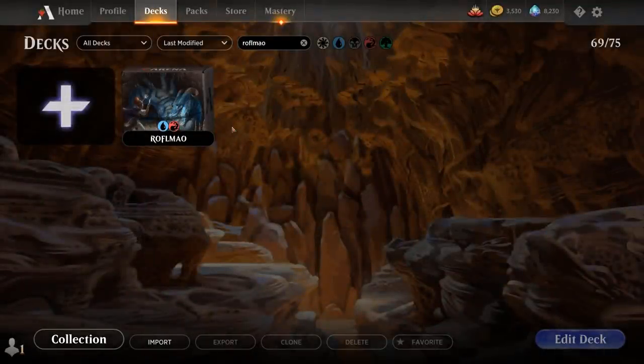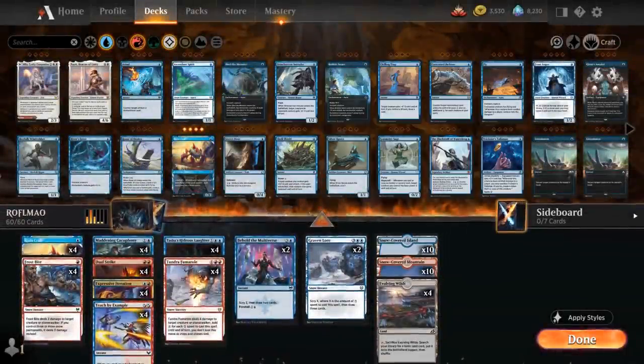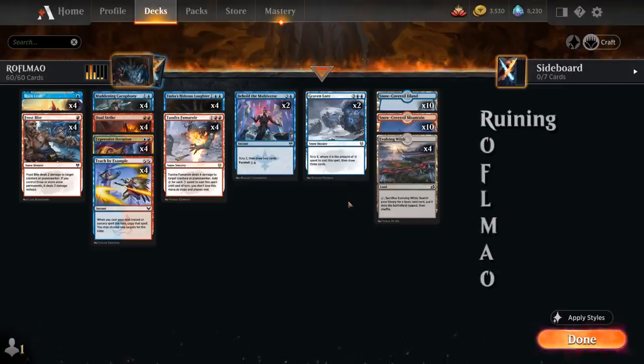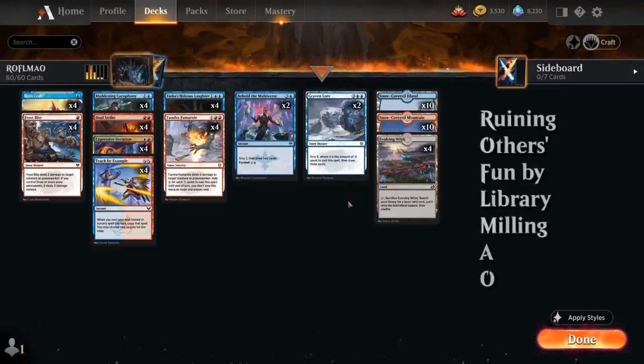Hello and welcome to another standard gameplay video. Today we're taking a look at another Standard 2022 deck preparing for the upcoming rotation. As voted on by my supporters on Patreon, we're taking a look at a Blue-Red Mill deck. Our deck name is actually an acronym which stands for Ruining Author's Fun by Library Milling All Opponents.